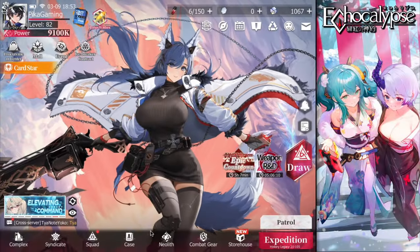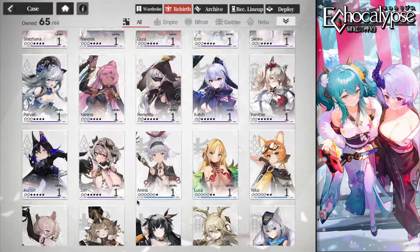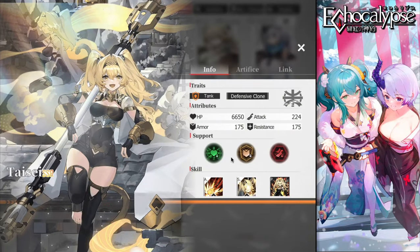Now let's check Taisei in our cases. She's not yet available for summoning until the reset or tomorrow with the update. She's a tank defensive clone unit, which is fantastic — she doesn't need to taunt, but her clones will be must-targets for enemies. When her clones are active, your lineup won't take damage; the clones absorb it until they're defeated, then the rest of the lineup gets targeted.